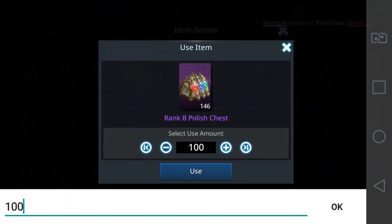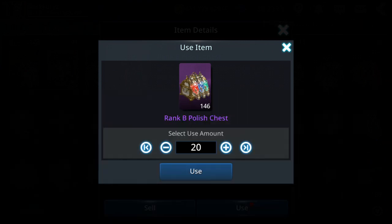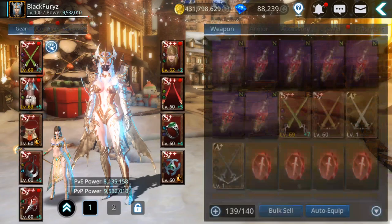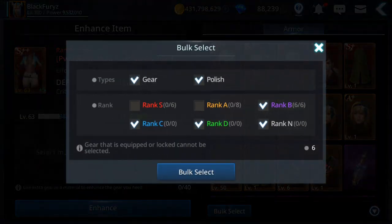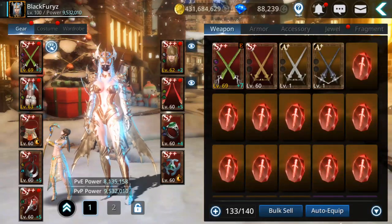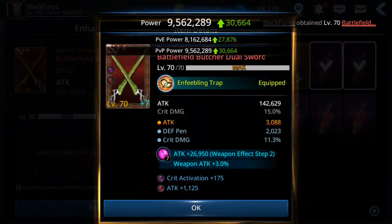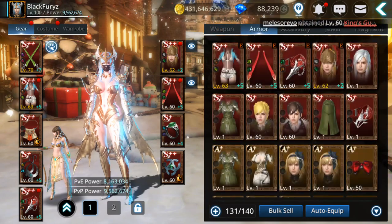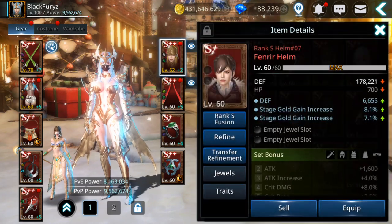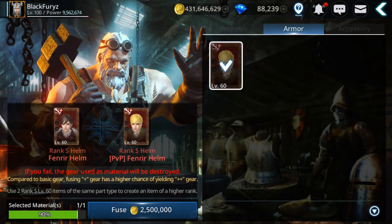Let's get more — about 20 should be enough. The weapon is at level 70 now. Let's test first — they are both Fenrir, guys. Usually on Fenrir I was failing a lot from the fusion. Let's see if that's still the case.